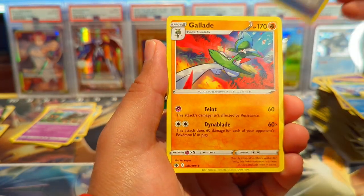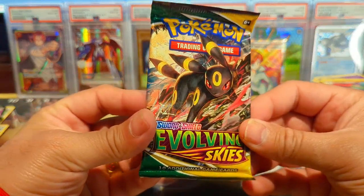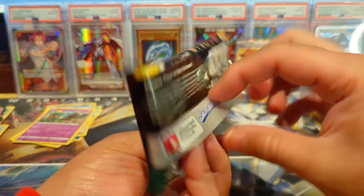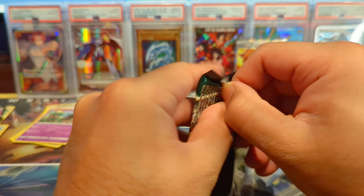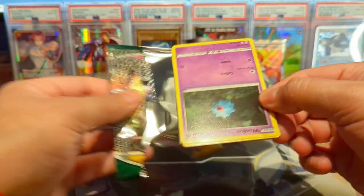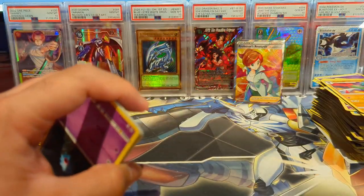All comes down to Evolving Skies — hopefully we can pull an alt art here. If not, hey, it's been a fun opening. We've hit some pretty good ultra rares so you can't complain. This is also an old code card — let's go!